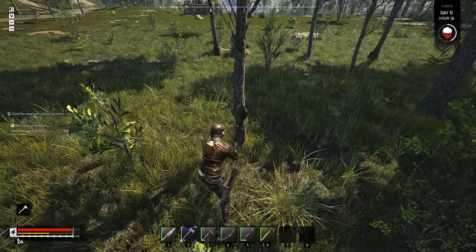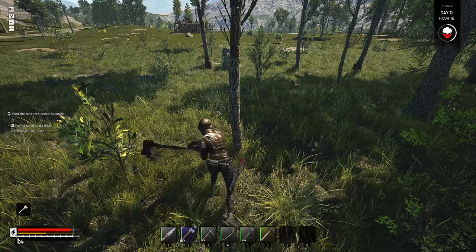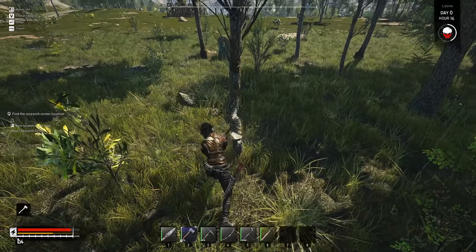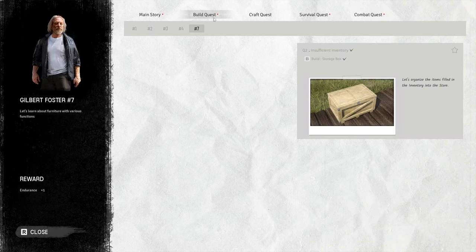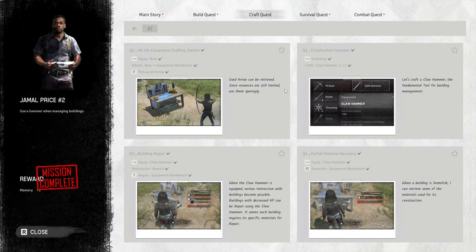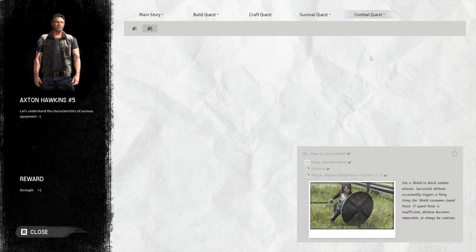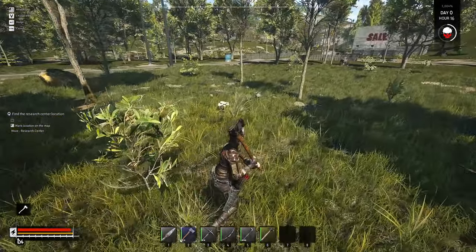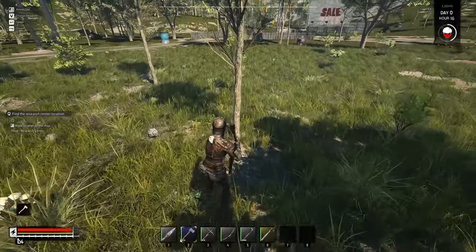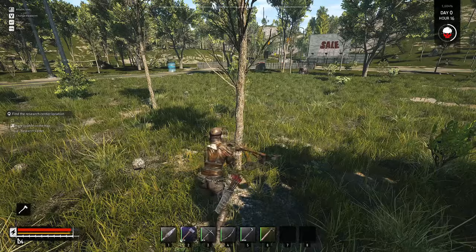Hit the tree, hit the tree. We're gonna check to see if any new quests have come up. Build quest - nothing for build, nothing for that, so it's main story. Nothing for combat either. That's fine, we'll just keep on moving ahead, we'll get this place all set up and hopefully we'll be able to defeat them when horde night does finally show up.